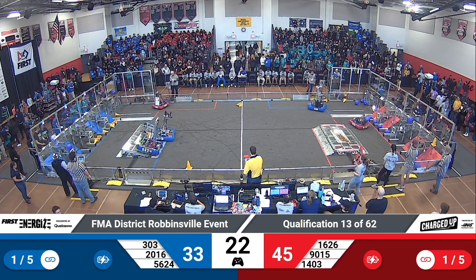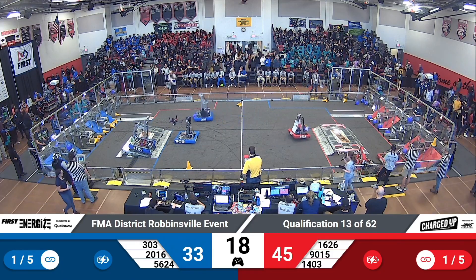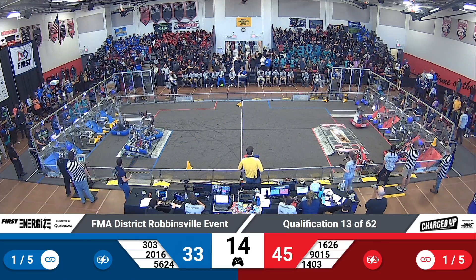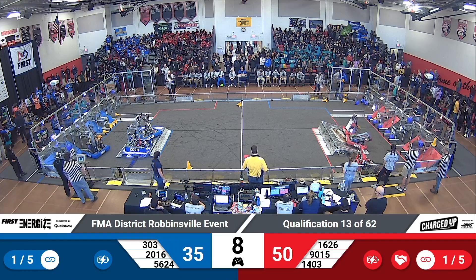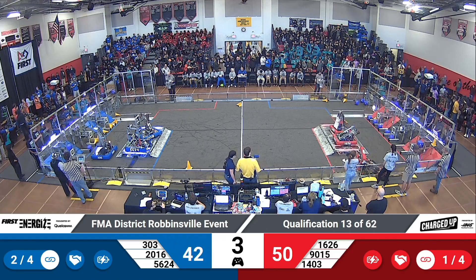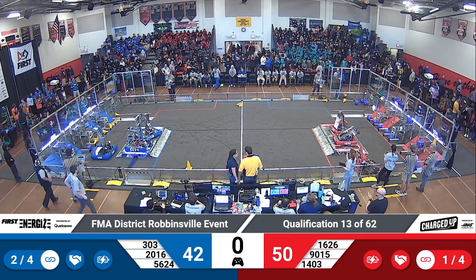Teams are now looking to dock. 5624 coming into action for your Blue Alliance, and the test team joining them up on their charge station, looking to dock and engage — they are good. Falcon Robotics doing the same with Cougar Robotics for the Red Alliance. They are up and close with three, two, one, and that'll be the match.